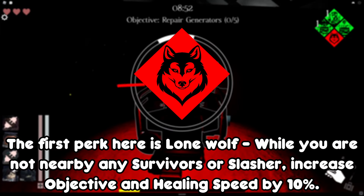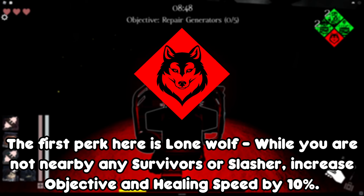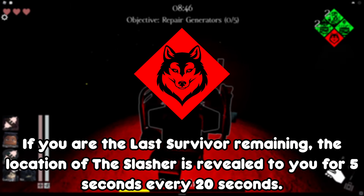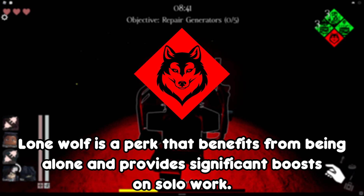The first perk is Lone Wolf. While you're not near any survivors or the slasher, increase objective and healing speed by 10%. If you're the last survivor remaining, the location of the slasher is revealed to you for 5 seconds every 20 seconds. Lone Wolf is a perk that benefits from being alone and provides a significant boost to solo work.